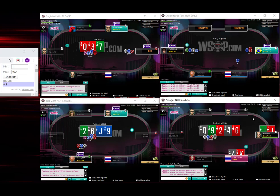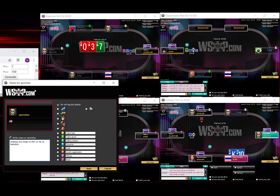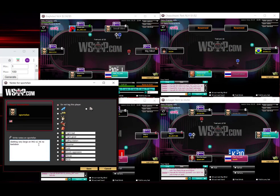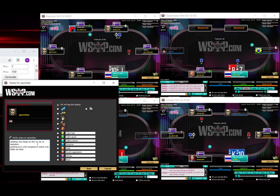Pocket checks. Good to know he's probing turn a bit wide, probing turn a bit marginal — check river. That's 60 BB. Not four, but fitting all in with check-check.